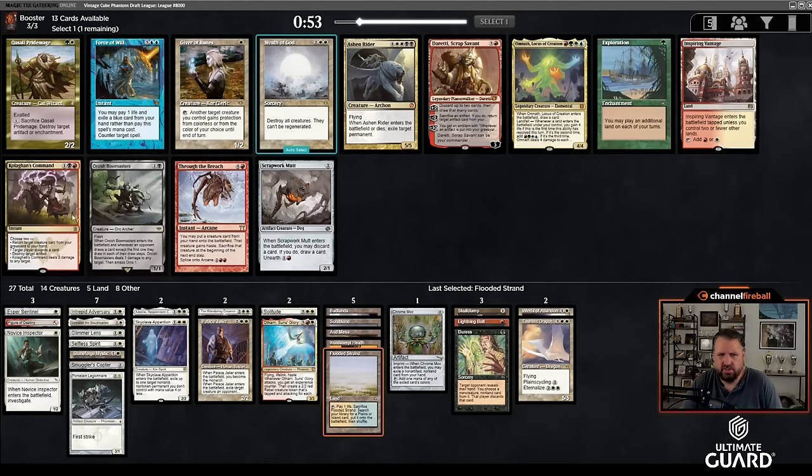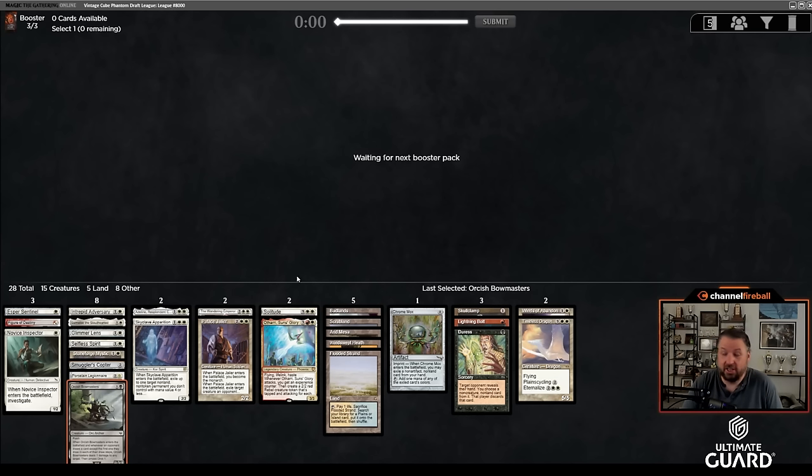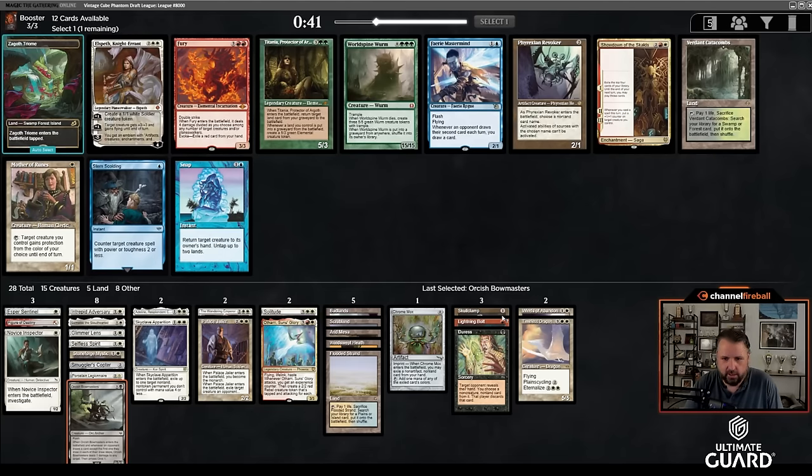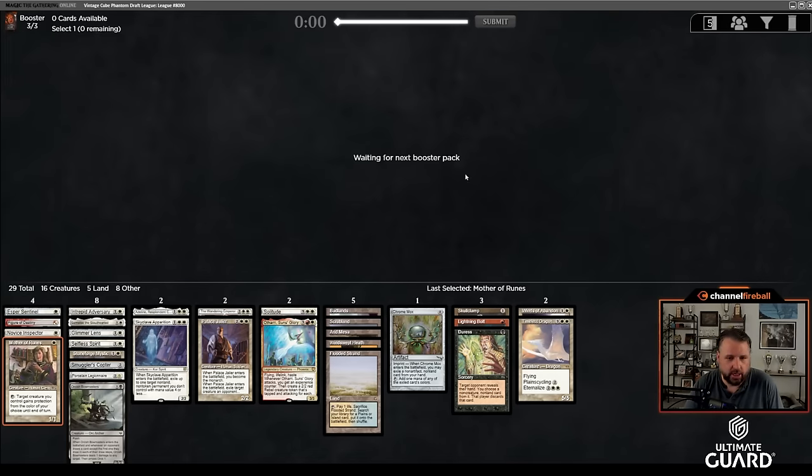Right now we're at 17 lands and a Mox, and a Timeless Dragon. I could use one or two more playables, which I'm obviously going to get. Is there anything I'm looking to cut? I kind of like all the cards I have in. This pack has a Fury, which is a busted card. I guess I have three red cards — Othari, Bolt, and Figure. I think I'm just going to take Mother of Runes though. Mother of Runes is excellent, this deck has plenty of removal, I'm not worried about being too slow. And Shodan of the Skulls, I would gladly take if it came back, but I'm going to take Mother of Runes. I don't need to take Verdant Catacombs even though it is a red, black, white land. Taking Mother of Runes is good because it's kind of a busted card.